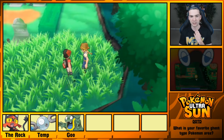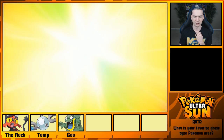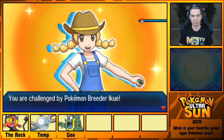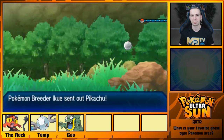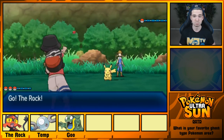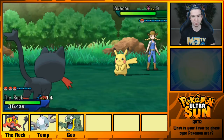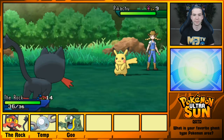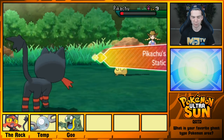I guess I'll fight you, Rancher Breeder Girl. I think the breeders are — yep, alright. Ikue — that's a very interesting name. It was caught in a friend ball, that's cool. Must be a name based in a language I am unfamiliar with. Please don't paralyze me with static. Of course it does.